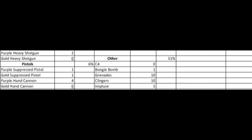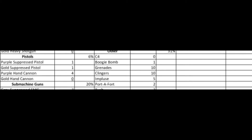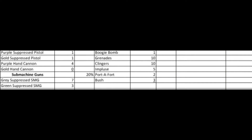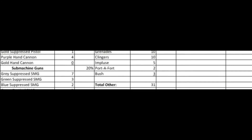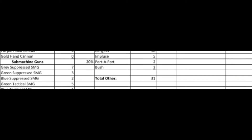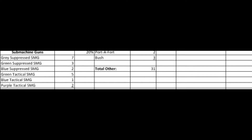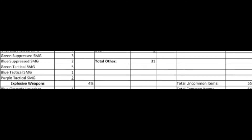Grenades and clingers are dominating that other section by a very big gap. In the pistol section we pulled a total of six pistols, mainly purple hand cannons - no gold hand cannons, which seem to be very rare. In the submachine gun section, we found we only pulled seven gray submachine guns, and only 20% of the time did we pull submachine guns. I believe that was also a big difference from Flush Factory. There's a lot of different things going on within these two areas that may suggest there is something to these chests after all.